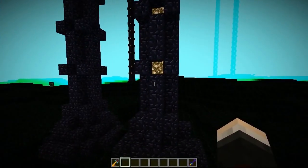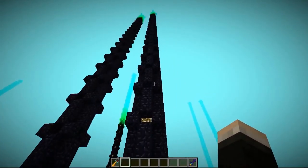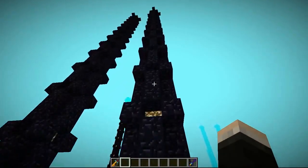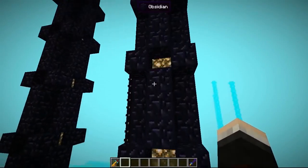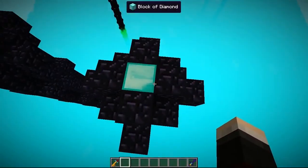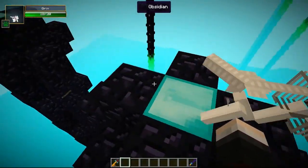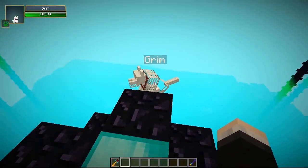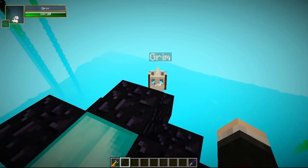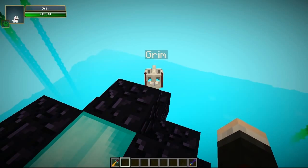There's also a really cool generated structure called the Obsidian Tower, and they're absolutely everywhere. You can't actually go inside them, but they're 100 blocks high. If you get to the top, you'll find a little gift: there's glowstone inside to save you a trip to the nether, and a diamond block at the very top as your reward for making the climb.